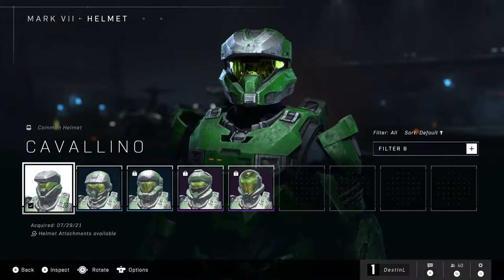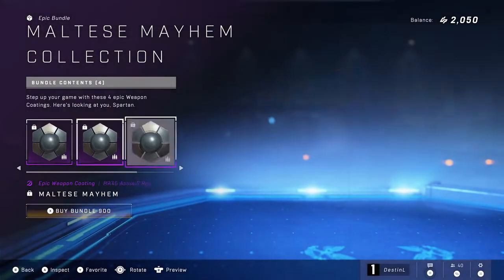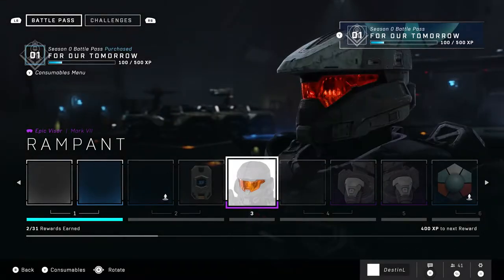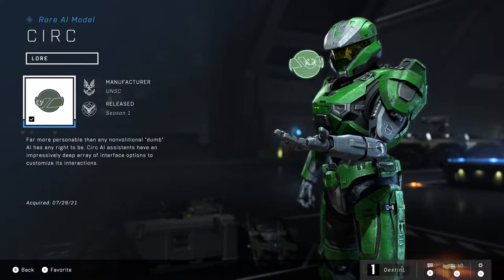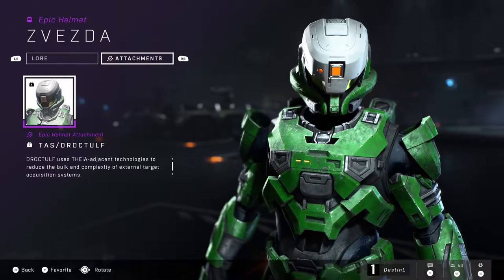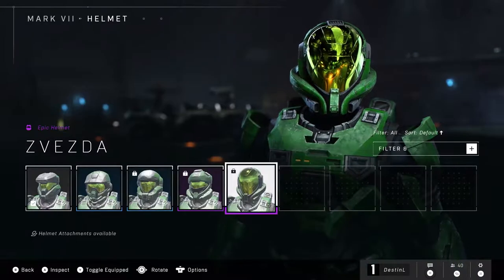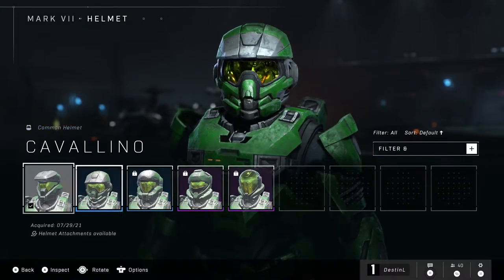I was looking forward to experiencing Halo Infinite's armor customization, but it was fairly light in this build as far as options went. There's also a battle pass system where you can unlock a few items, but most of what 343 added here includes visor colors and a few options for things like knee and shoulder pads. One thing I really liked seeing was the addition of lore to some of the weapons and armor — the bits and pieces there give you an idea of where 343 is going, and I'll be excited to learn more as I unlock iconic sets with a tale told alongside them.